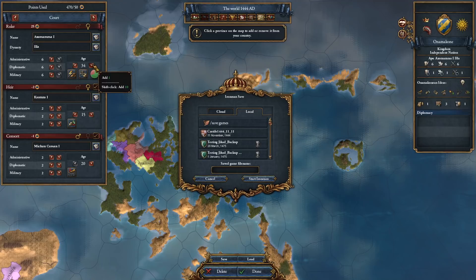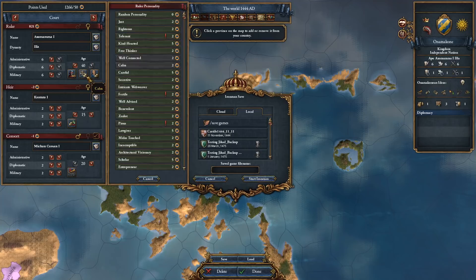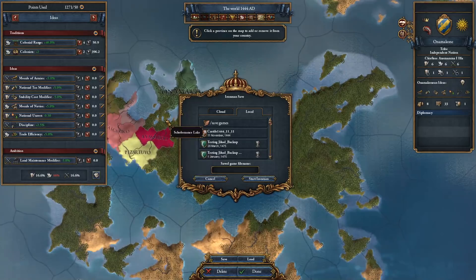You'll want to take colonists and colonial range in your traditions so that you can begin colonizing and reach those faraway provinces and islands right at the start of the game. Also make sure your ruler is a 6/6/6 immortal so that you can generate points and take admin faster. It may help to give them the incorruptible trait just to limit the amount of corruption from the too many territories modifier. It doesn't really matter what you take for the rest of your ideas unless you intend to play out the campaign, as soon as you get exploration to discover the provinces the achievement's done.